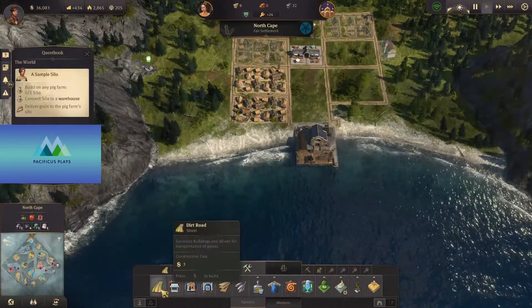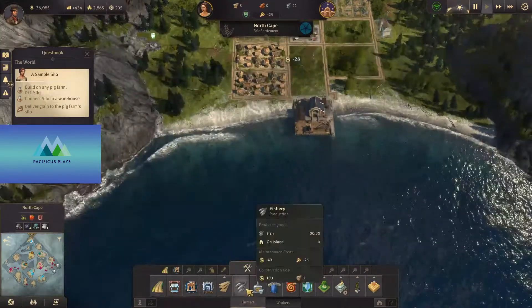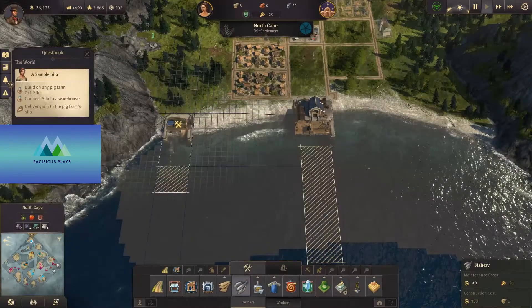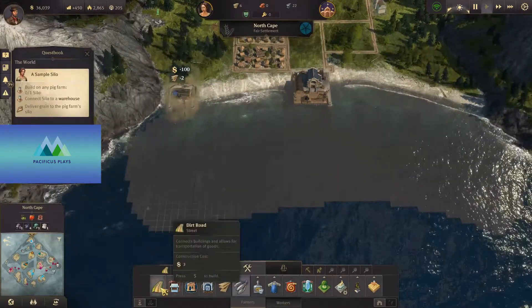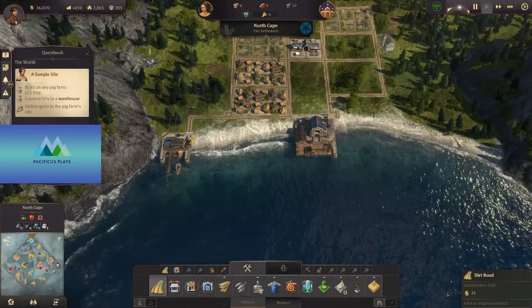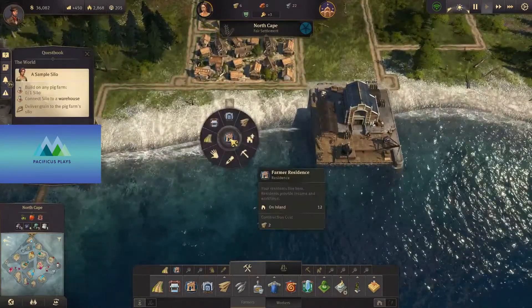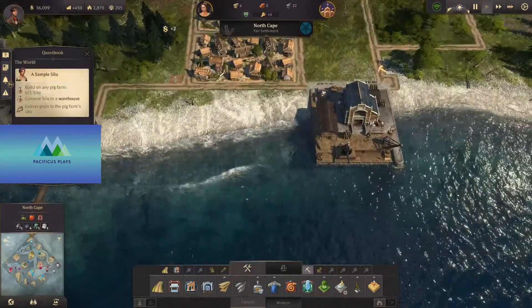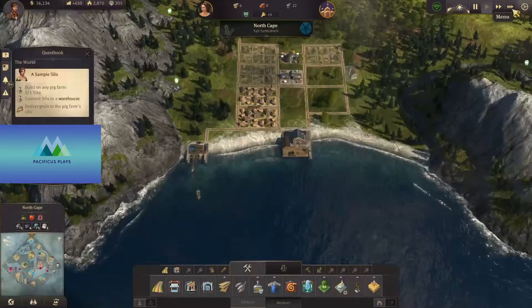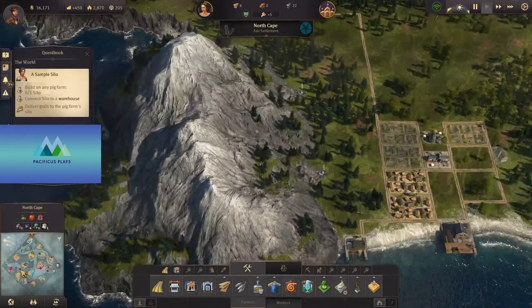Now we do need to build a fishery. So let's hook that around here and we can build a fishery out here. I keep forgetting I'm not in blueprint mode right now. And it is connected, so perfect. Let's clean this up just a little bit. I keep trying to do WASD and it's not what I need to do. North Cape is off and running.